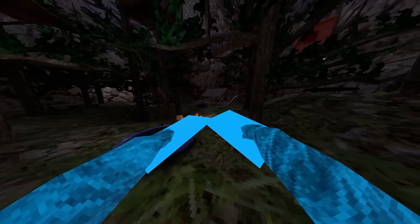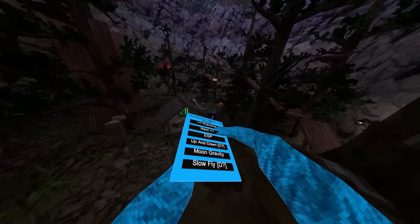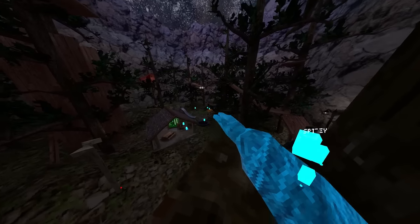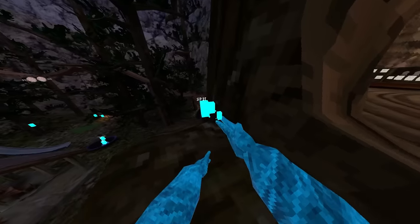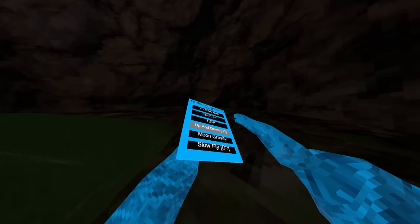Then we got ESP — let me just go into another private code to show you this one. ESP just puts boxes and spheres on their body and hands. Next we got up and down: use your right trigger and you go up, use your left trigger and you go back down.